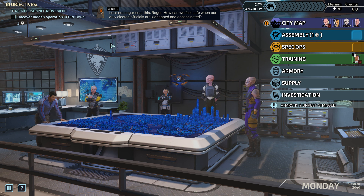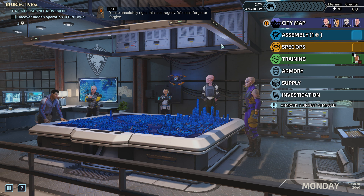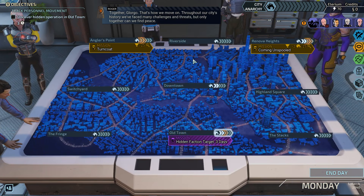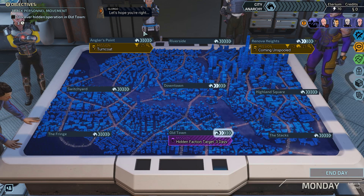Let's not sugarcoat this, Roger. How can we feel safe when our duly elected officials are kidnapped and assassinated? You're absolutely right, this is a tragedy. We can't forget or forgive. But how do we move on? Tension can be felt on every street and in every home. Together, Glorgo — that's how we move on. Throughout our city's history we've faced many challenges and threats, but only together can we find peace. Yeah, Glorgo.